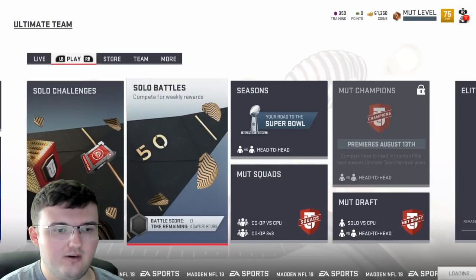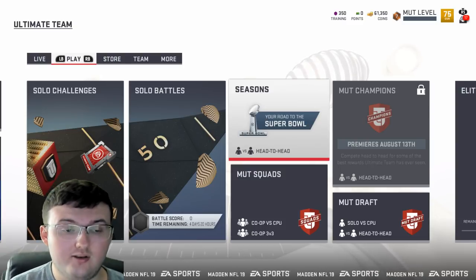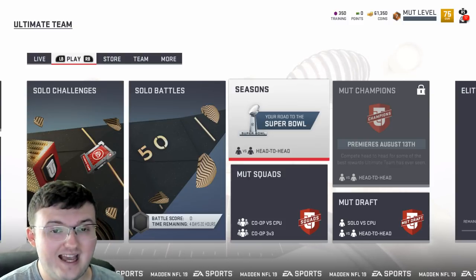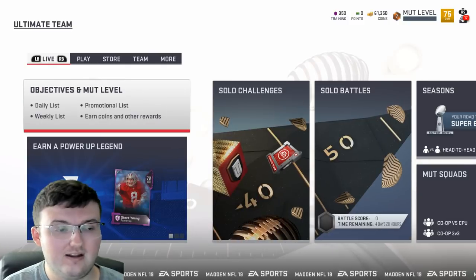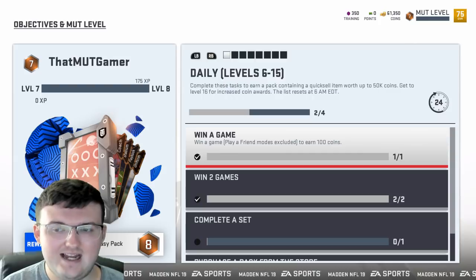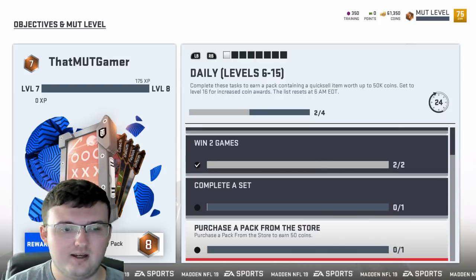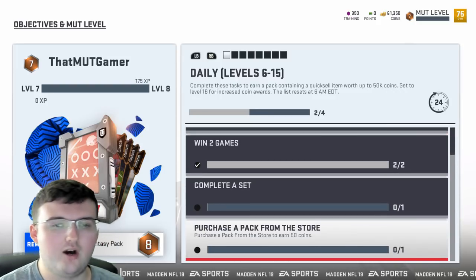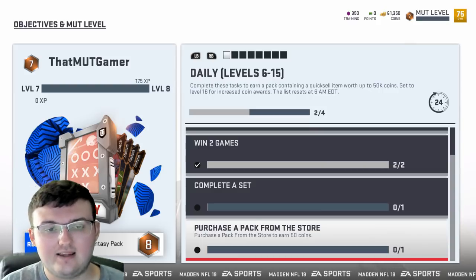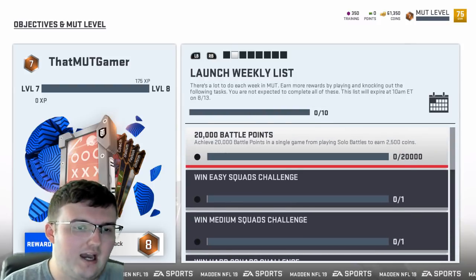Number two is leveling up. As you level up you receive a lot of different packs and quick sells. Once you hit level 30 you unlock the journey, which gets you a lot of coins and an 89 overall Carson Wentz. As you level up you also get daily quick sells — just like last year — starting at 50,000 coins and going all the way up to 350,000 coins at higher levels.